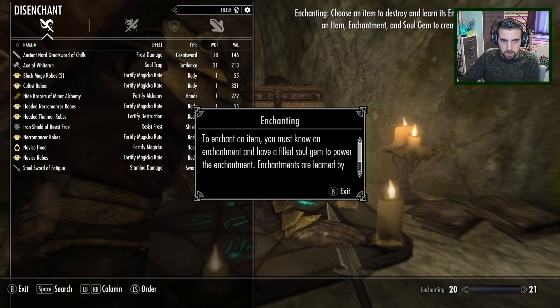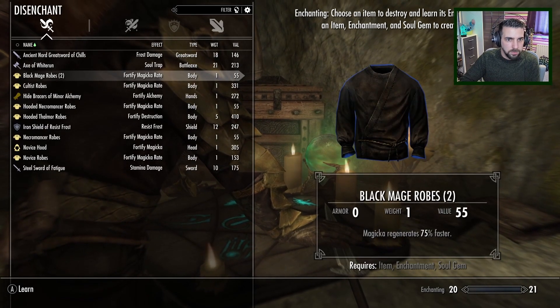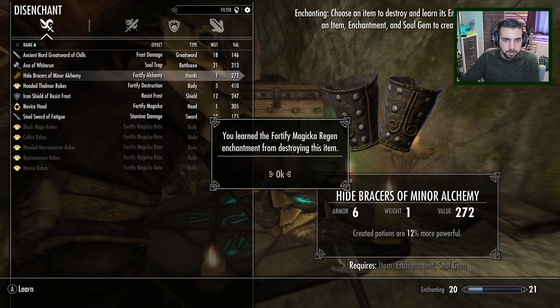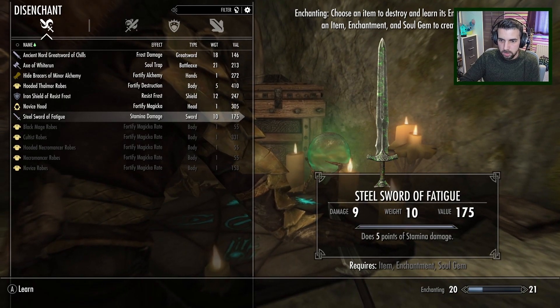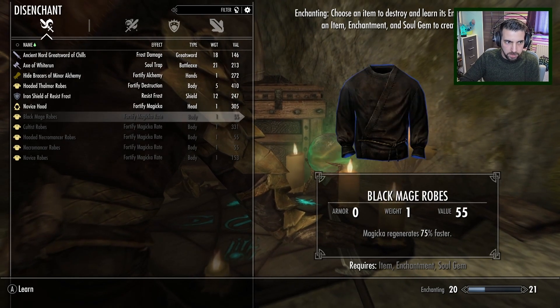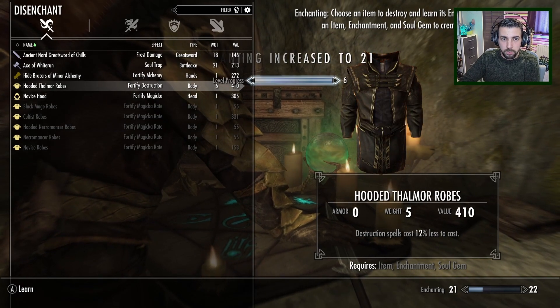Oh, this is the enchantment thing. We've not actually looked at these yet — so this is the enchanter. To enchant an item, you must know an enchantment and have a filled soul gem to power it. Enchantments are learned by disenchanting or destroying enchanted items. I think we did have an item we wanted to disenchant. We can destroy one of the mage robes, and this sword — that's not anything too special. Let's destroy this shield.